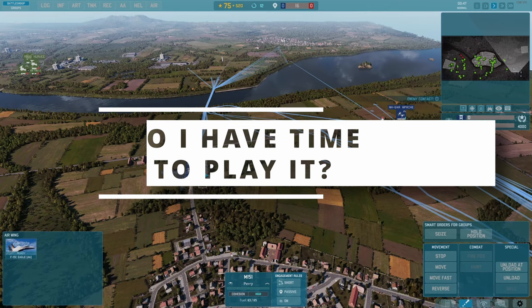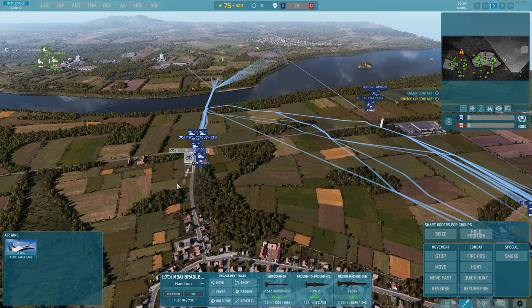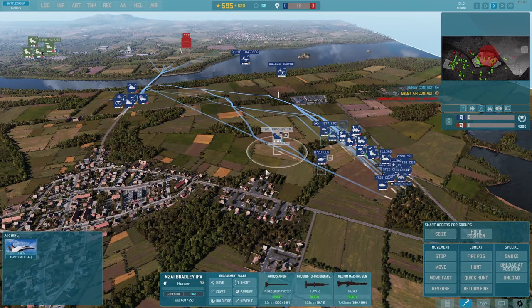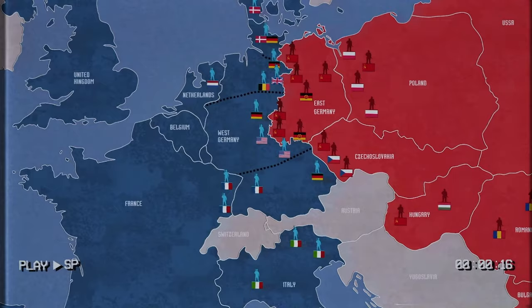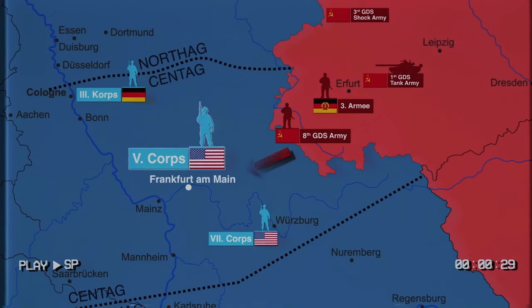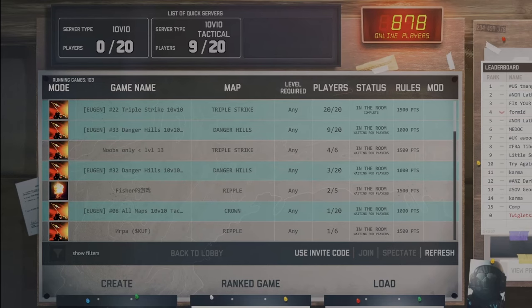By its very nature, Warno is a short and sharp skirmish experience, making it perfect for gamers without much time. You can pick a pre-made division, have a match or two, and be back to grown-up things in time for tea. But for those with more time for gaming, creating your own division can be a time-consuming and rewarding experience, plus there's a dynamic campaign on the way. Although most will play Warno as a solitary experience against the AI, the ease with which you can pick it up and put it down makes it a great option for playing with mates. The online multiplayer scene is just about busy enough to easily find a match, and there's always the co-op with friends option against what is a reasonably competent AI.